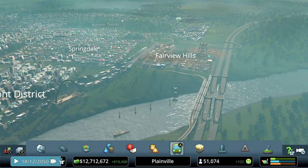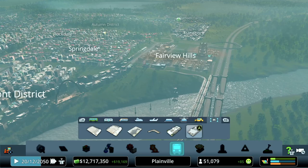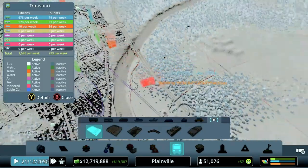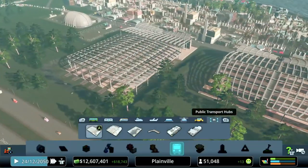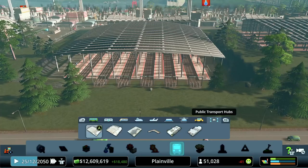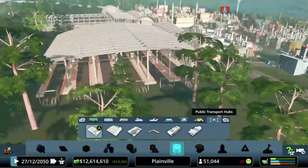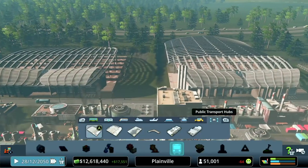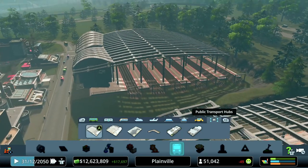In the transit hub tab — which Mass Transit expands — we now have the multi-platform train station and the multi-platform end station. The end station sits perpendicular to the road and terminates six tracks there. The through-station runs parallel to the road with six tracks running alongside. You'd use the end station if you want trains to come in and bounce back out, and the through-station if they're continuing on down the rail line.